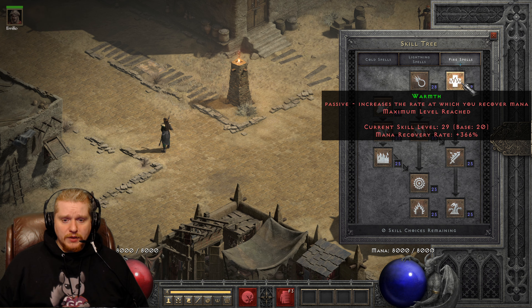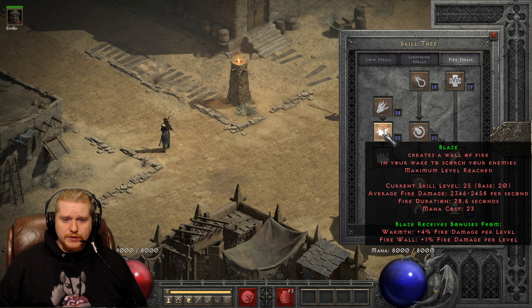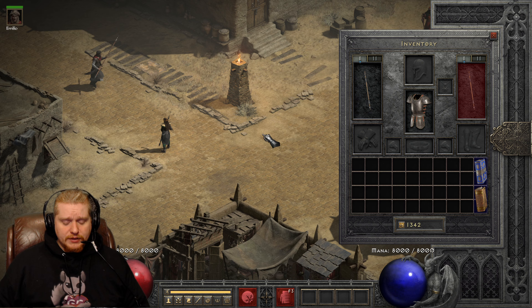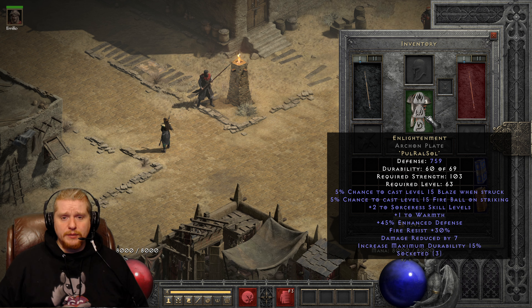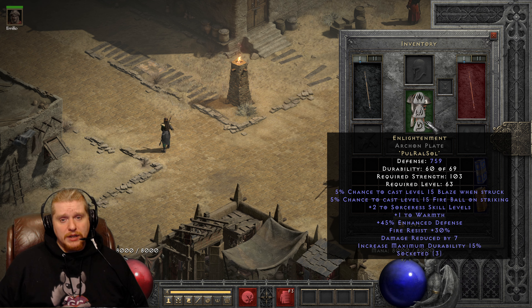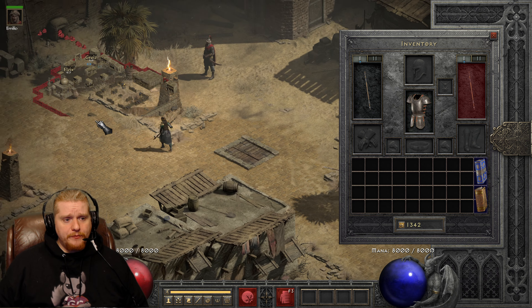If you have level 20 Warmth, it synergizes with Firewall — Warmth also synergizes with Blaze. We also have synergies for Fireball, which are Firebolt and Meteor. So if you're building those synergies when the effects on this armor proc, the synergies will increase the damage. I can't give you an exact number for what level 15 Blaze and level 15 Fireball do because it's going to be very specific to how you have your sorceress set up.